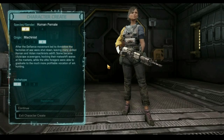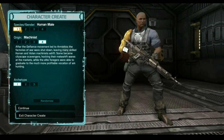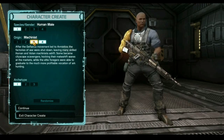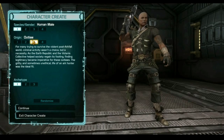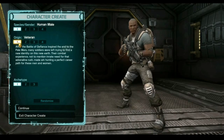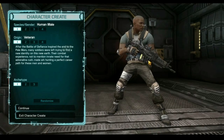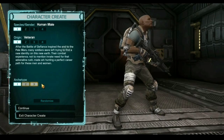We're going to skip the introductions. There are four different characters that you can choose from. I think I'm gonna go human male. I think I'm gonna go with the outlaw or the veteran — I'm gonna go with the veteran, alright.